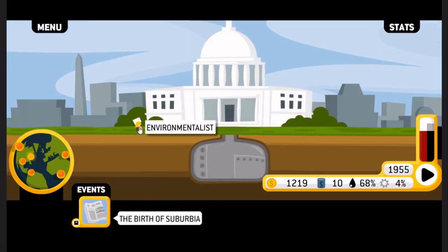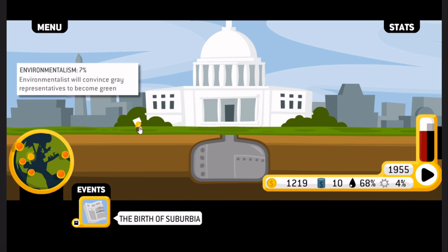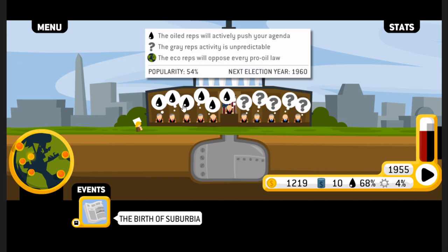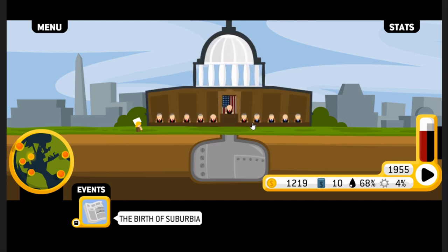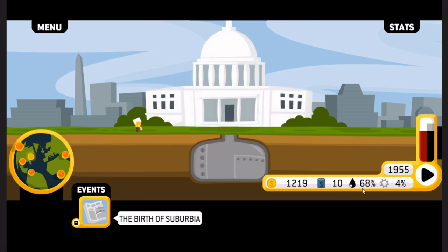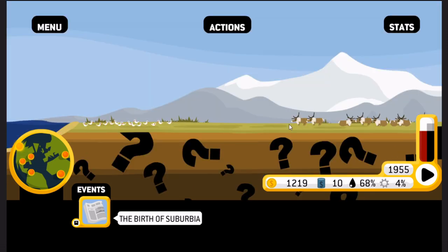We've got our first little protester — an environmentalist. Environmentalists will convince gray representatives to become green. The ultimate act of subterfuge on behalf of the oil company would be to send out pro-oil protestors — like, hey, we need oil, because my boss told me to say that.